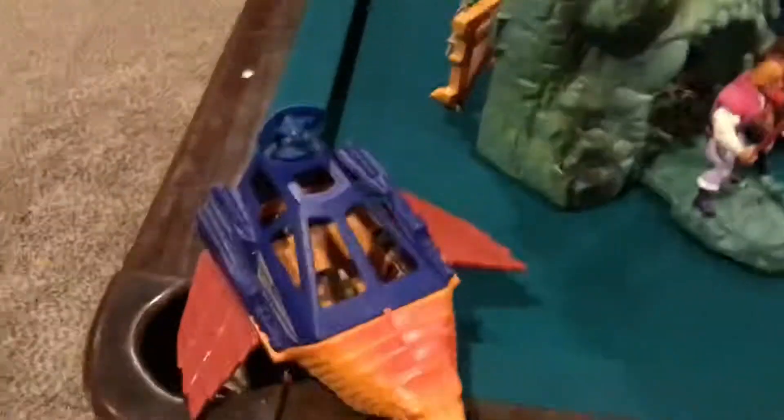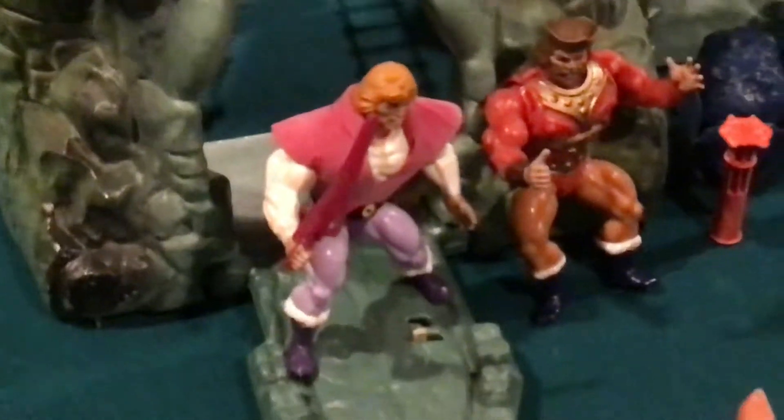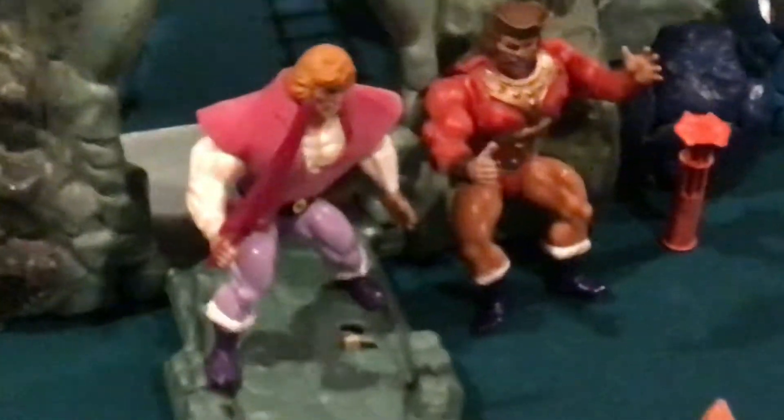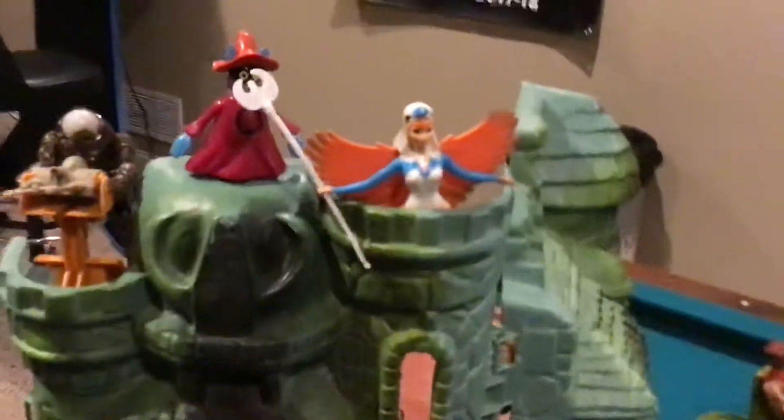We got the Talon Fighter, then we got Castle Grayskull with Prince Adam about to transform into He-Man. Got King Randor on the top here guarding Castle Grayskull, the Sorceress, got Orko, and then Optik from the New Adventures.